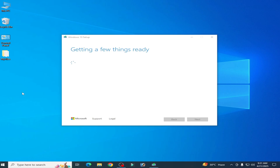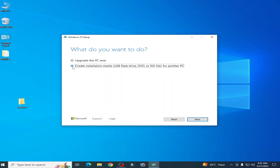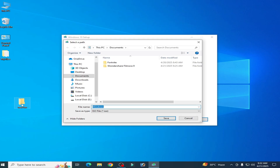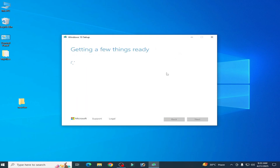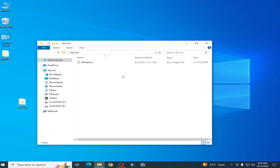Create a new folder and name it 'New ISO.' Press Enter, click Accept, check the appropriate option, click Next, select ISO, click Next, then select this folder — go to Desktop, select the New ISO folder, and save. Wait for some time. Once done, open the New ISO folder — you'll see the disk image file for Windows 10.